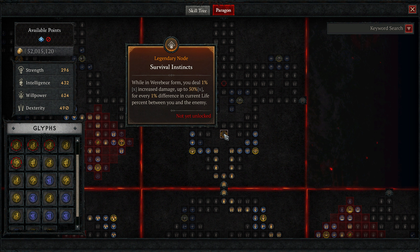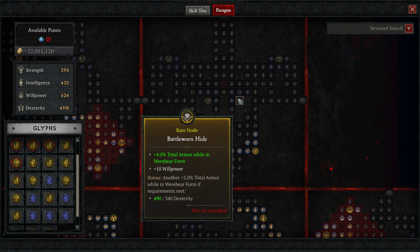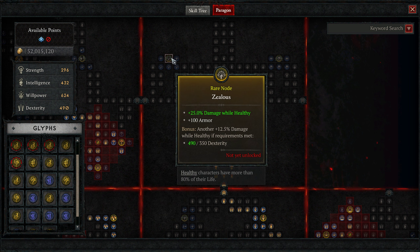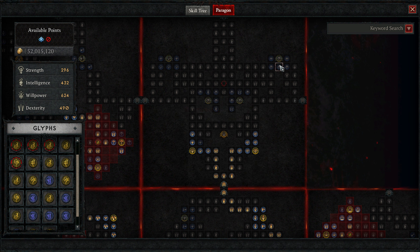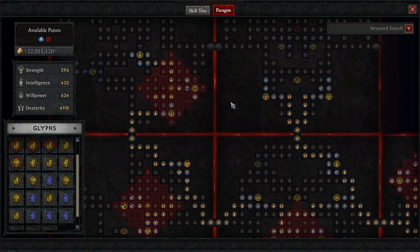We don't take Survival Instincts the node itself - we don't want to - because werebear form is just not something we're basically ever in, so who cares? Grizzly is werebear form, Battle-worn Hide is werebear form. The glyph socket could be useful. Damage while you're healthy - that's pretty good. Obviously if you were going to play the low-life variant you wouldn't want that. And werebear skill damage and overpower - if you were playing a Pulverize build or Pulverize Slide that would be super useful. That's not our build, that's not how we kill people.